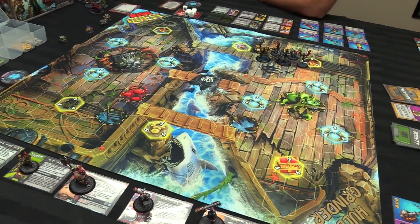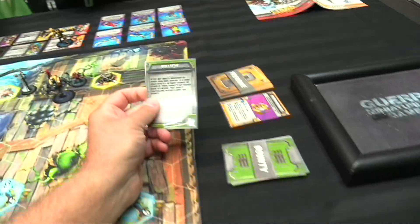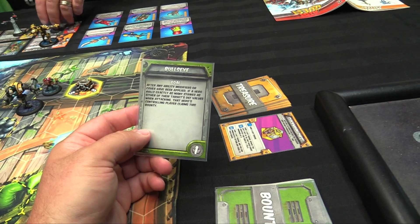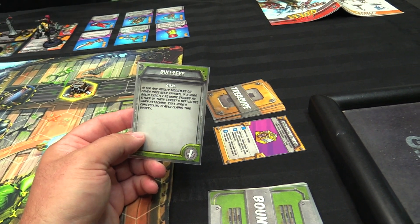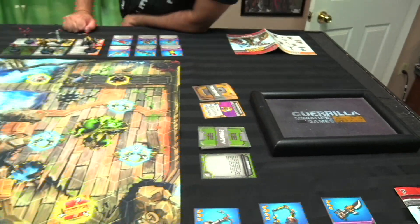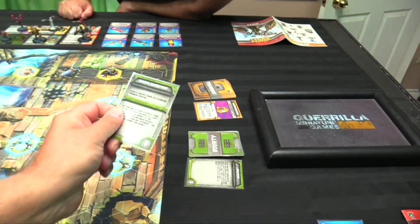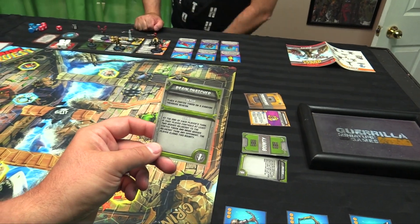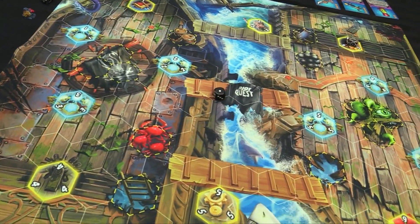And then two bounties. We're gonna get Bullseye: after ability modifiers or cover have been applied, if a hero rolls exactly as many strikes as their target's value when attacking, they get this bounty — either the super damage or base value for Bullseye.